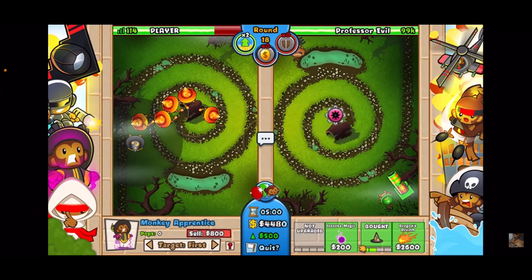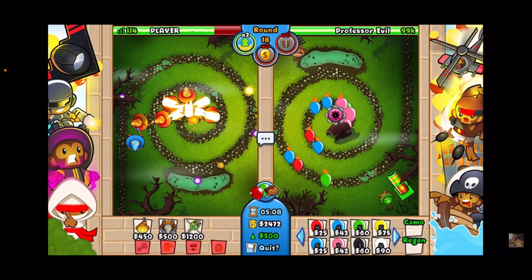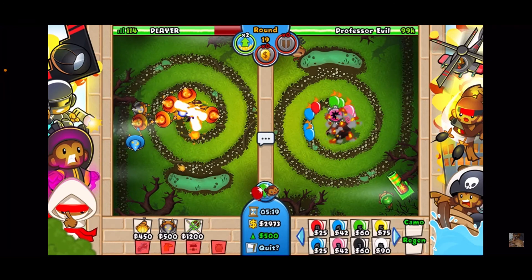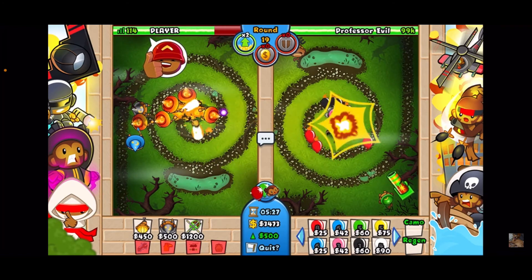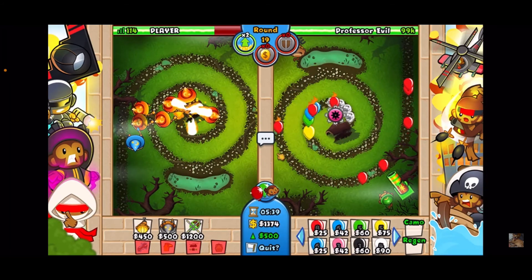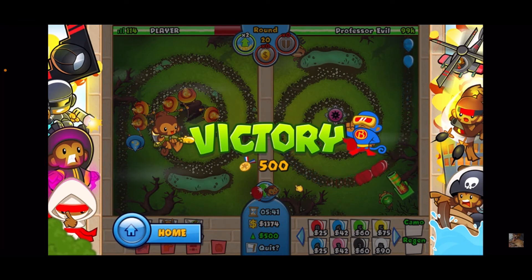I'm going to get up a 3-2 tornado back here just in case he sends a last-second rush, but honestly I think that's it. I'll send some more wizards down — maybe we can afford a sixth one. I've got two tower boosts left. Looking good — I don't even know if I needed to leak any lives, but I got that eco up so I could afford all these. You have in fact won! Victory! 500 medallions — wow, that was really easy.